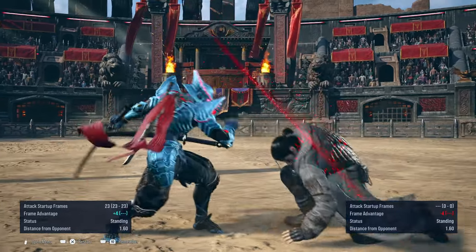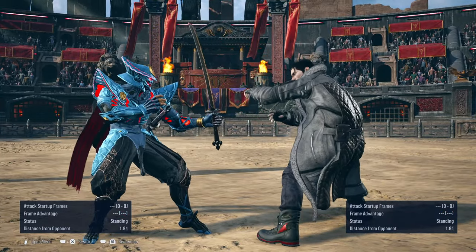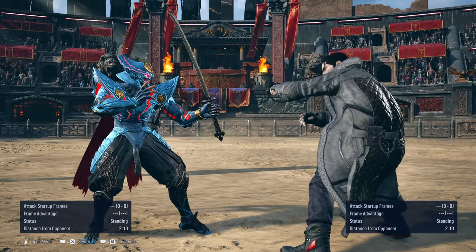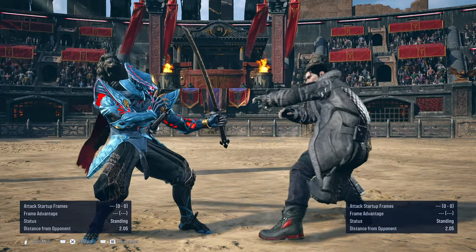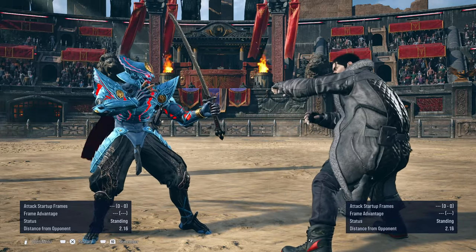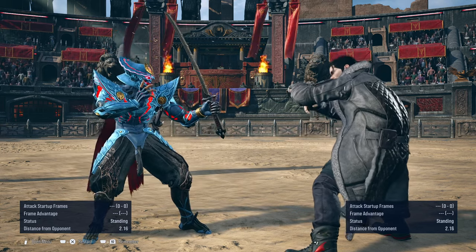So for one, 1-1. The second hit for whatever reason would end up whiffing, or the opponent can attack through it and still hit you out of the 1-1. Now these are only special circumstances where it would happen. I don't know if it happens with all characters or only happens between the clip being shown here.